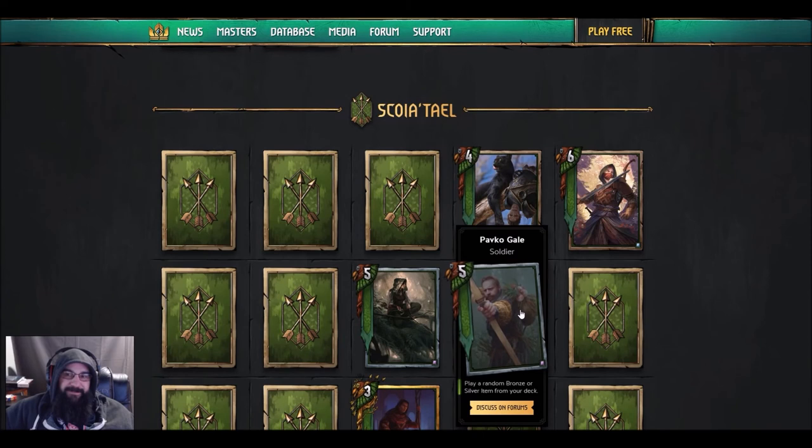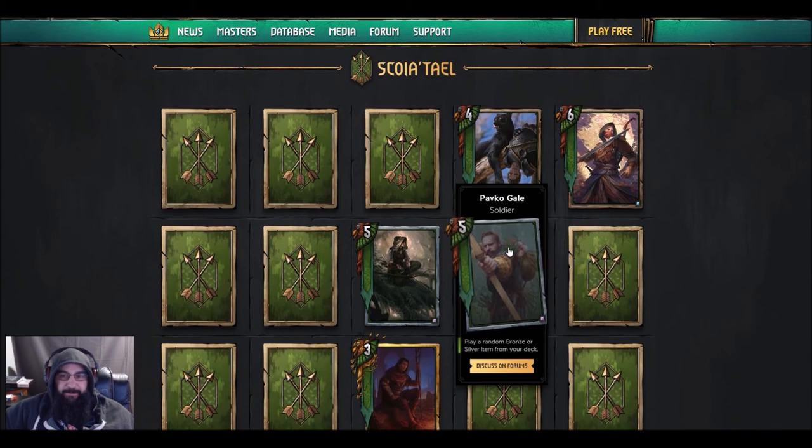Next one: Paco Gale — soldier, Pavel's portrait — play a random bronze or silver item from your deck. You can manipulate this card like a John Natalis where it has just one item, but then you risk it being dead. Or put two of them in there and he can pull it out for you. It all depends on what the items are going to be.